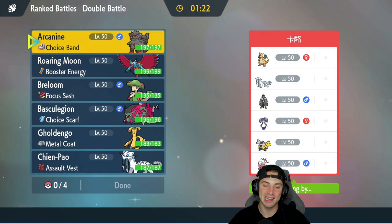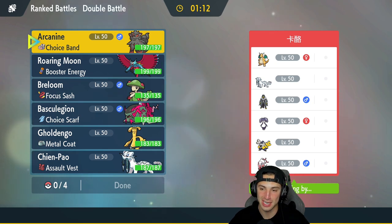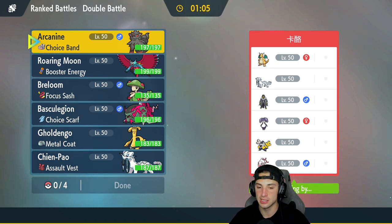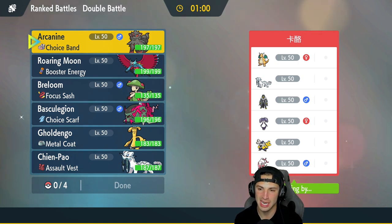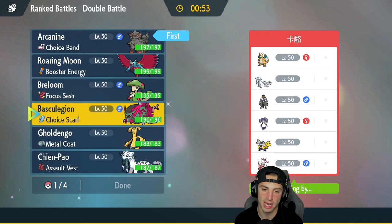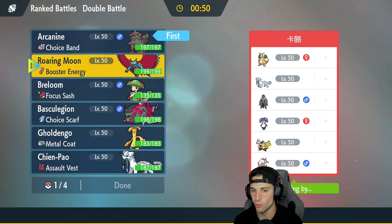Second match — I figured out the problem: we did not bring Breloom. We're going up against a deadly team: Hisuian Zoroark with Illusion, Urshifu, Chien-Pao, Dragonite, Iron Hands, and Indeedy. Intimidate Arcanine is probably going to be great here with a lot of physical attackers. I'm going to lead Arcanine paired with Roaring Moon, and bring Breloom and Chien-Pao in the back.